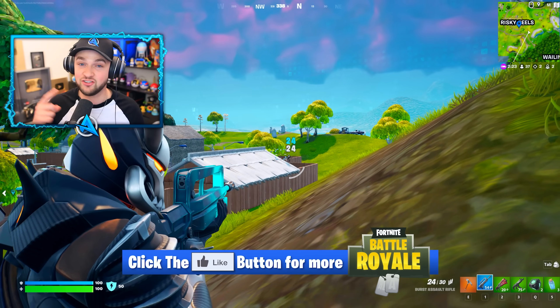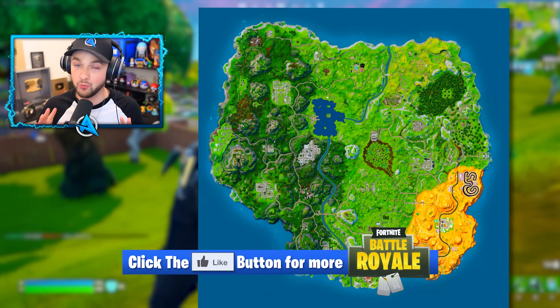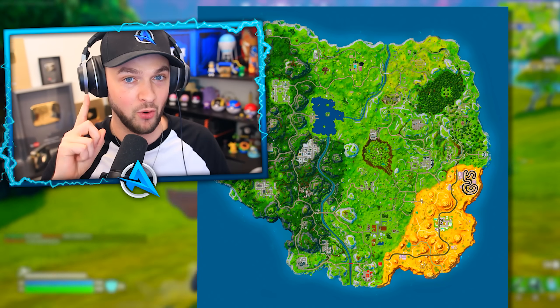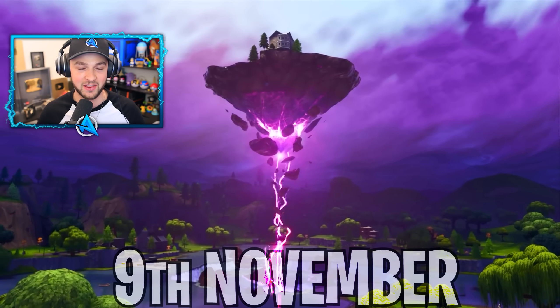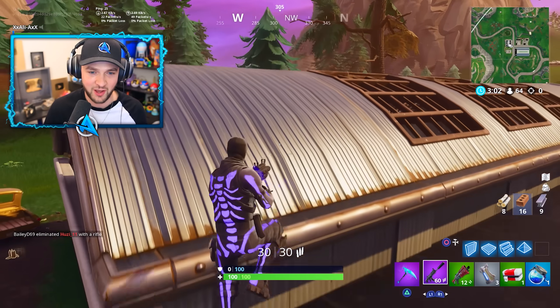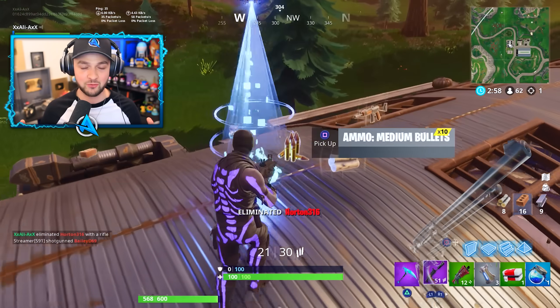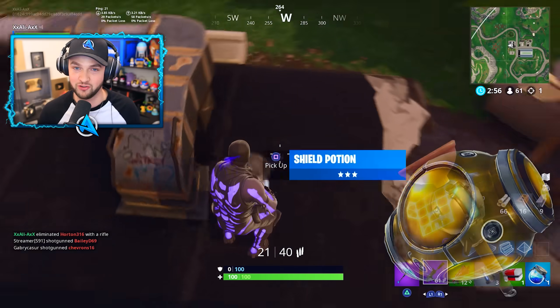We've all jumped into this OG season in Chapter 1 Season 5 — that's what the map is currently based off — but we'll only be on this version of the map for one more week, because on Thursday, November the 9th, we'll be swapping into Chapter 1 Season 6. This will include the return of a double-barreled shotgun, the six-shooter pistol, and items like the port-a-fortress and clingers.